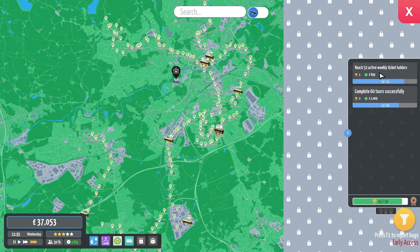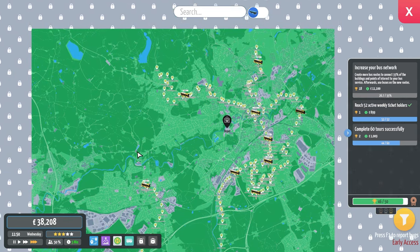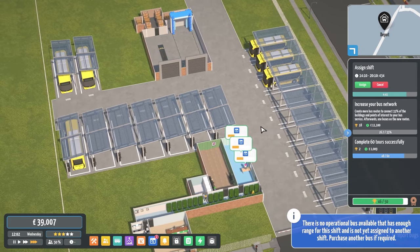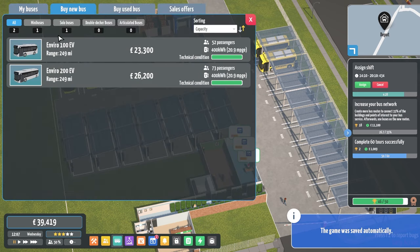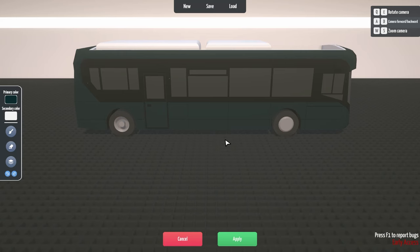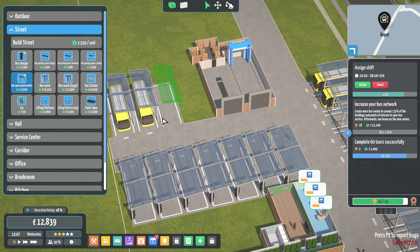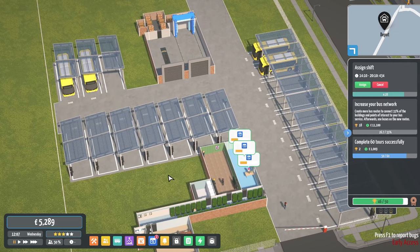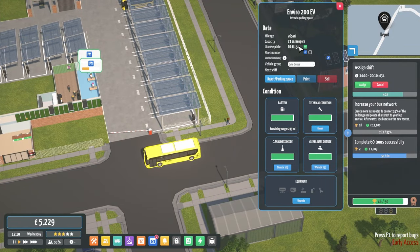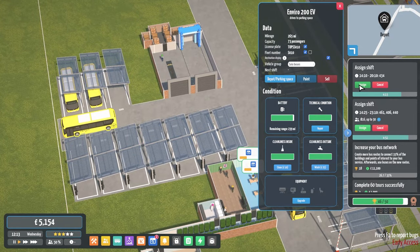Another 434 to click through — we've got one 434 left. Hopefully we'll have enough time with the buses coming back, otherwise that'll be a complete fail — we've just upgraded our buses and can't run the network. That's going to be a 406 and a 444, so another 434 going out. We need to reach 52 active weekly ticket holders, and we're at 35 so we're probably going to have to look at expanding. I don't even think I've got enough to buy a new bus.